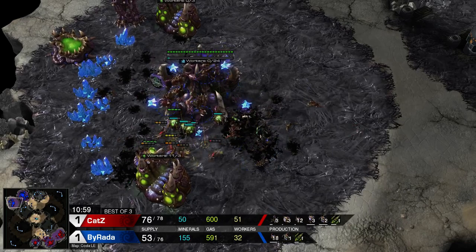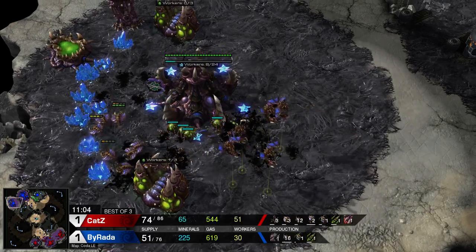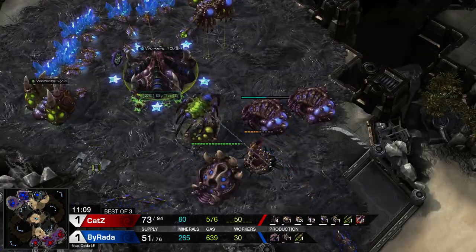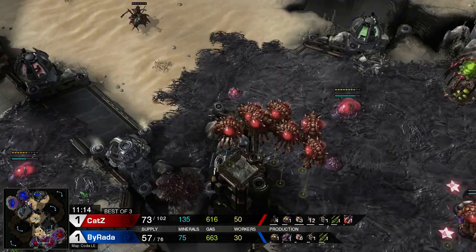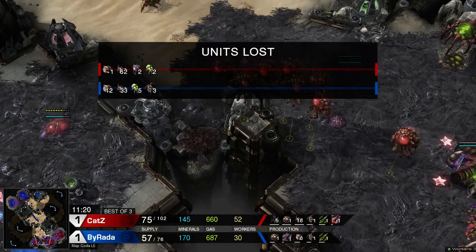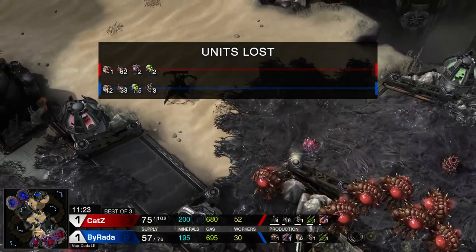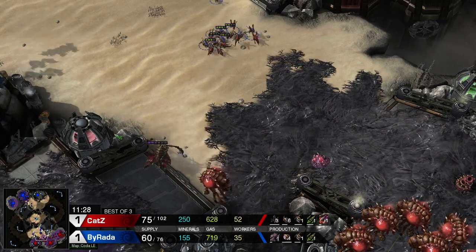Cats does some work on the drones. The first banelings connected with all of those zerglings right to the face — they all went down. He gets three queens, which is going to slow down the injects, then gets a couple of drones. Twelve drones lost in total — that's a lot of damage.